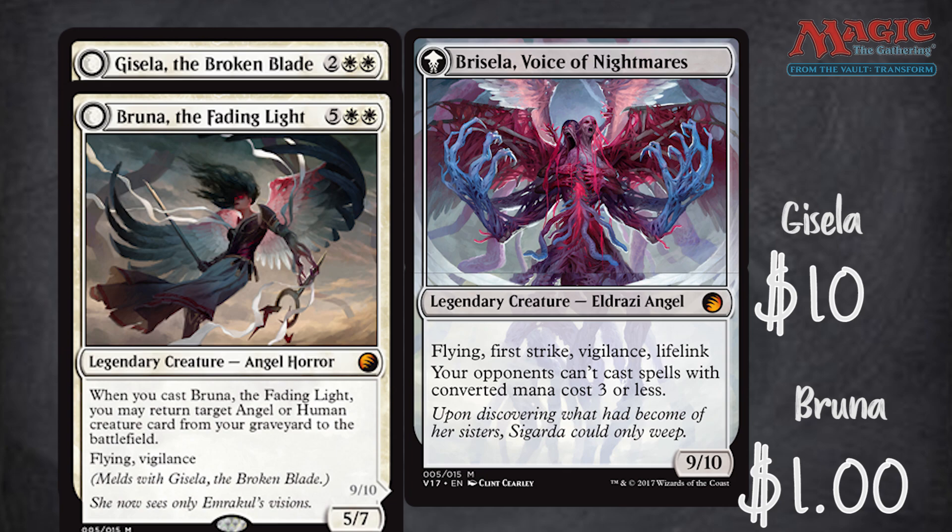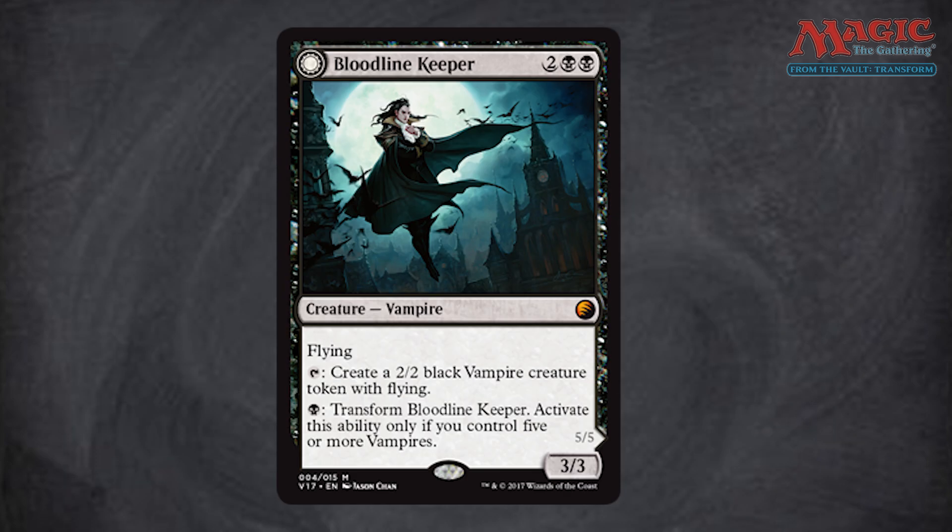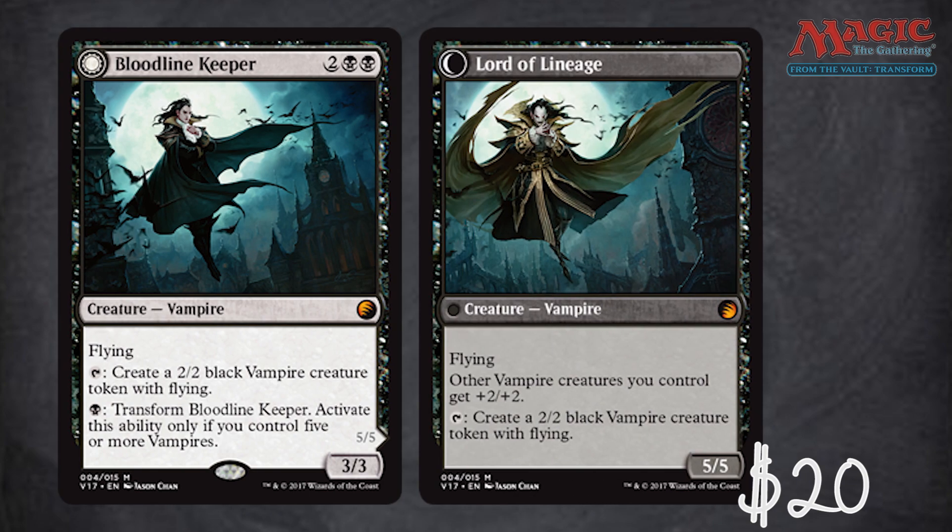The next card with real value is Bloodline Keeper at twenty dollars. It's an amazing flip vampire and definitely going to be part of what pushes demand for this set, because it's a gigantic vampire lord that when it flips into the Lord of Lineage gets completely out of control — it's already crazy before that point. The fact that it flips into something beefier that boosts the tokens is just insane, so twenty dollars on that card.